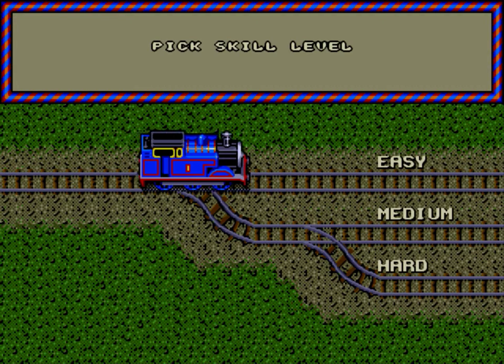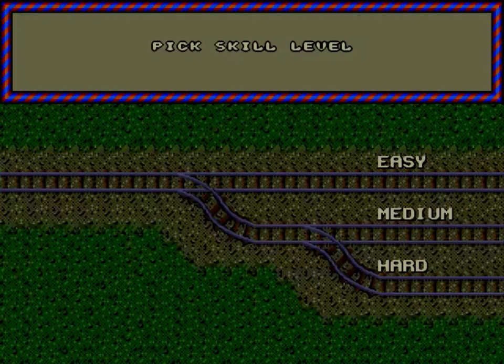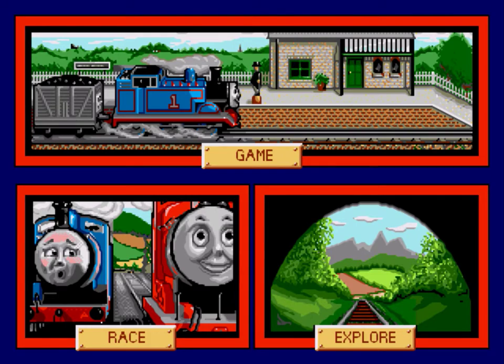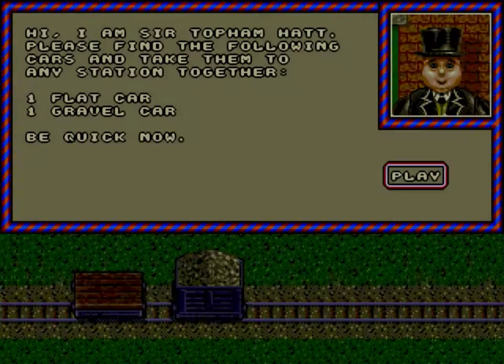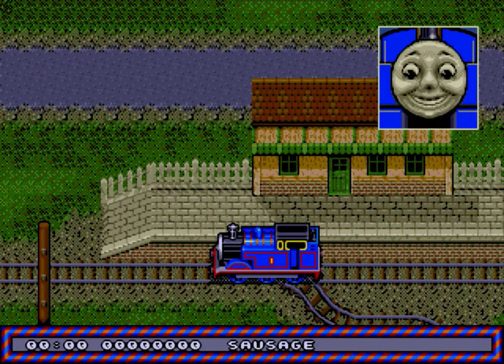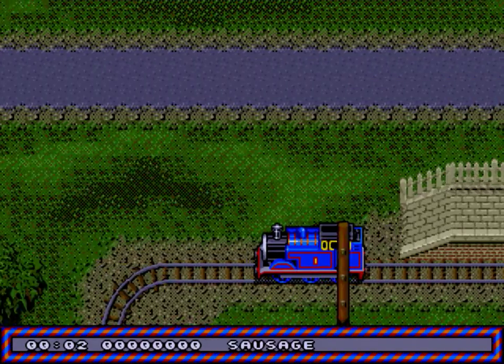Let's go for easy. Don't want to tax me too much, not on my first go. Let's play the game. What have you got for us? I am Sir Topham Hatt. Please find the following cars and take them to any station together. One flat car. One gravel car. Be quick now. Okay, no problem. Let's have a go. Although I thought your name was the Fat Controller, not Topham Hatt. So okay, anyway, I'll forgive you.